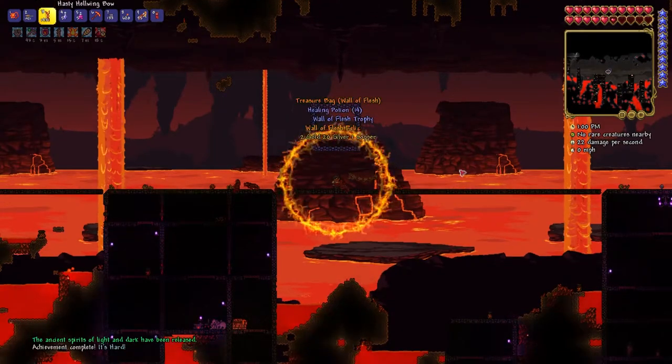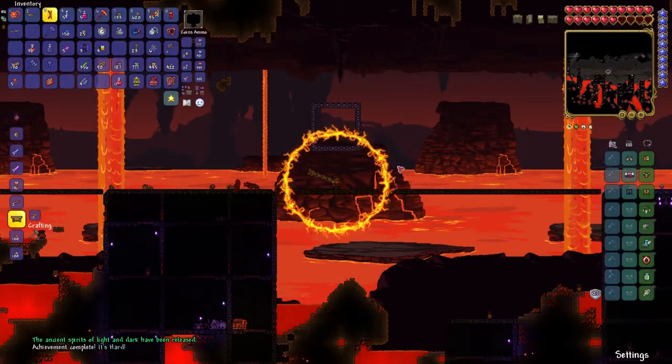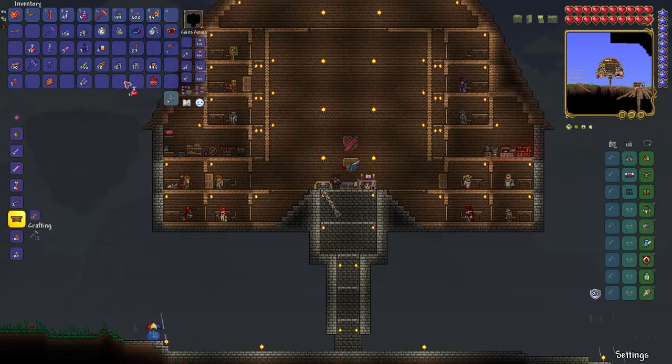The Wall of Flesh had been defeated and hard mode had officially started. You can tell from the text on the bottom left that things were about to get even more difficult than they already were. I threw his trophy down, slapped his tongue right up against the wall, and got right to sorting through his items.